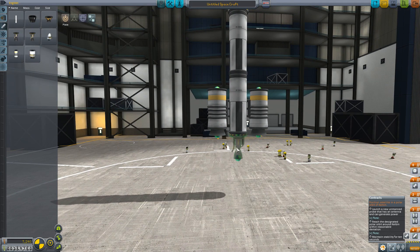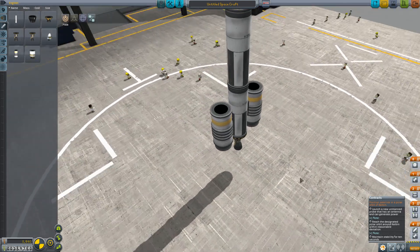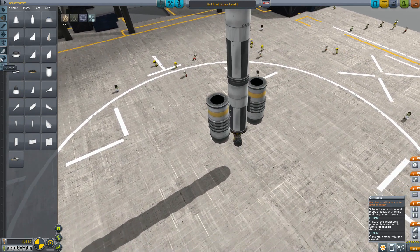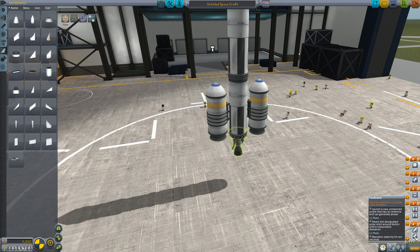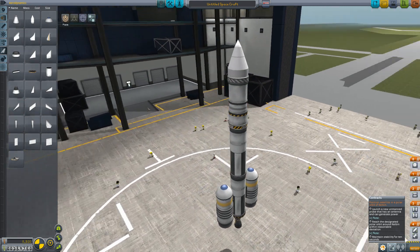We'll add a Swivel 45 engine. Several people have commented that you can put parachutes on the boosters and recover them, and yeah you could, but it's very small amounts of money. We won't bother. Let's check our staging: we're going to fire all the engines together, then get rid of the two side boosters, then jettison that stage, final stage, and then deploy the satellite.